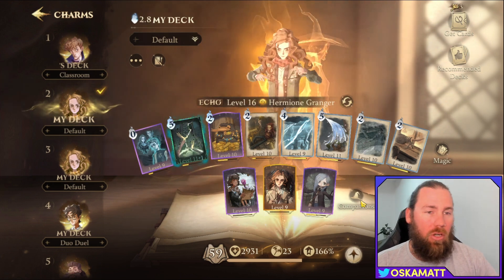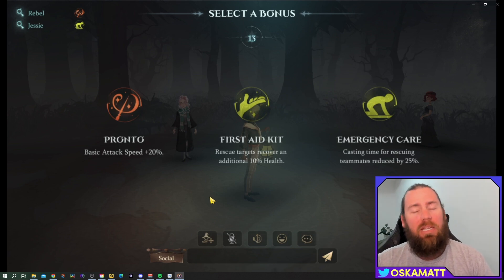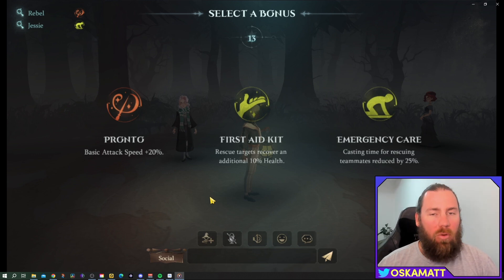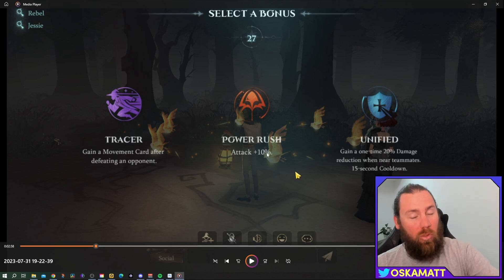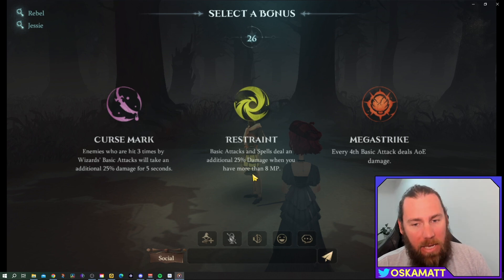Out of the three bonus options, I picked quicker teammate revive because if they drop down you don't want to waste time picking them up — you want that to happen as fast as possible. I picked power up for the extra attack because that's really what I need at the end to take down that spider — I need more damage.